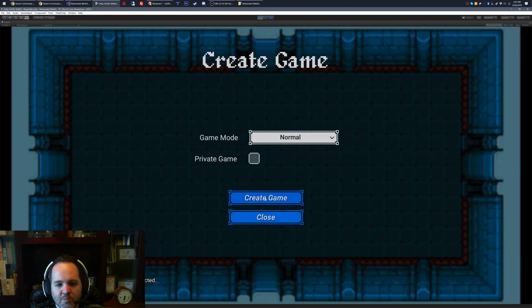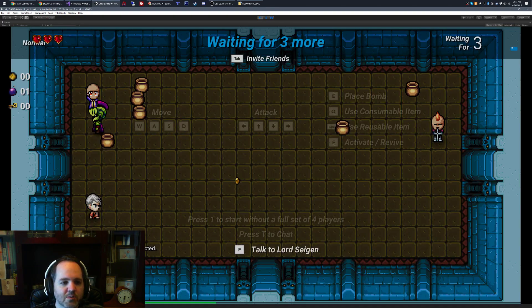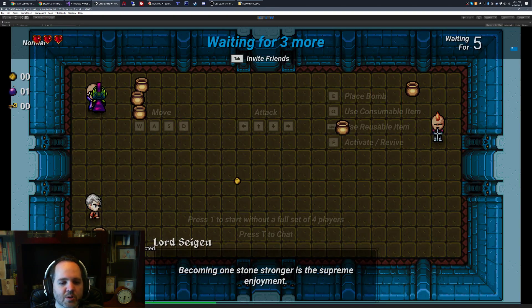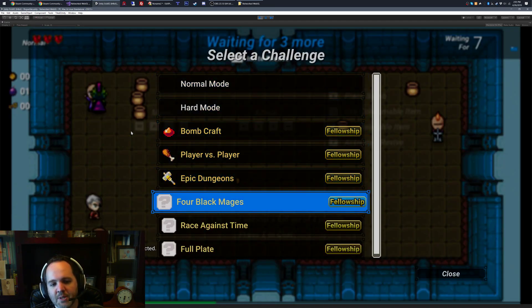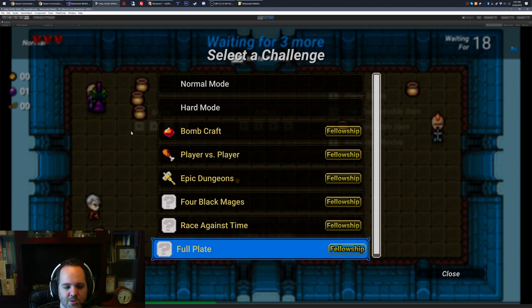Also, create a game here — I added three new challenge modes. We got Four Black Mages, where everyone has to play as a mage. There's no treasure room, so it's still a bit difficult. There's a Race Against Time, where the players take damage every few minutes, so the speed runners will like that.